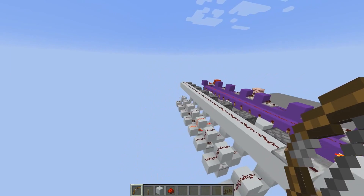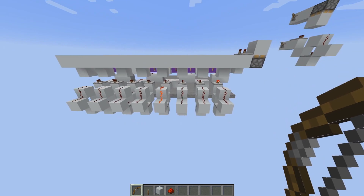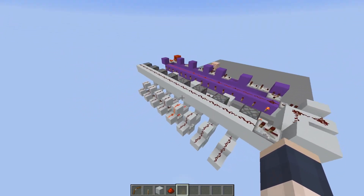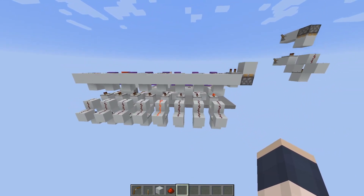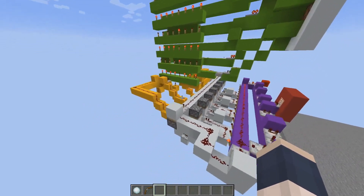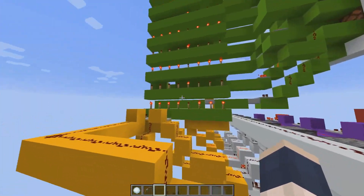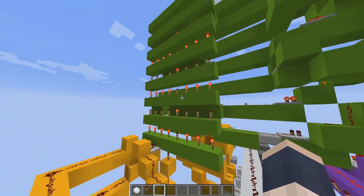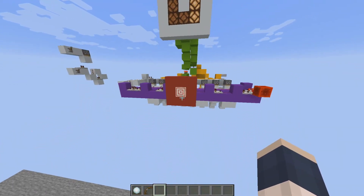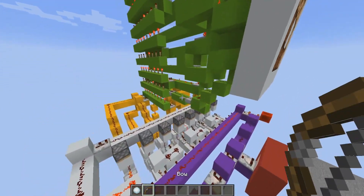Next we're going to be looking at the seven segment display portion, which isn't actually designed by me — it's a design shown off by SZ Petty. The link will be in the video description below. I've built up the last two parts: the yellow part, which is just wires connecting the white circuit into the green circuit — and the green circuit is SZ Petty's seven segment display. There is a world download in the video description for anyone who wants to come and check it out themselves.